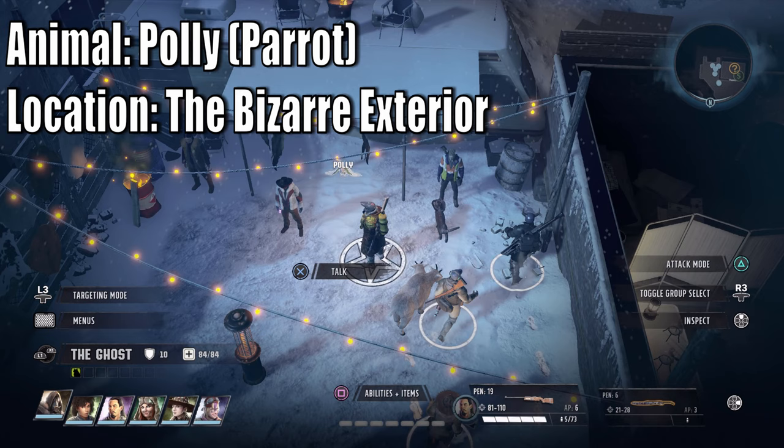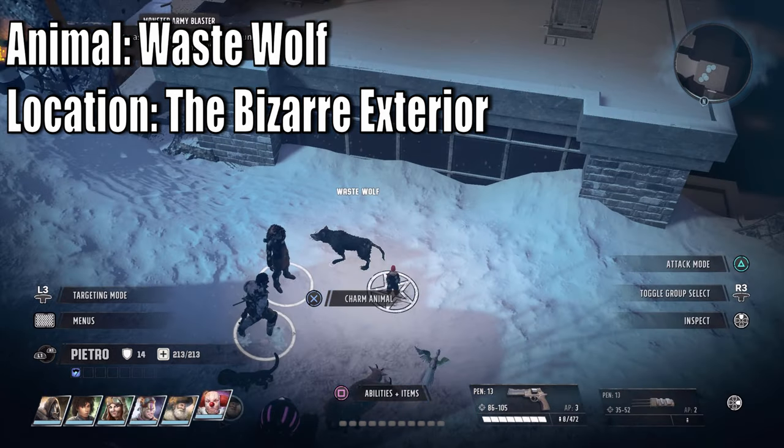Next is Poly the Parrot - make sure this parrot is Animal Whispered. You can also buy it, but if you buy it you'll need Animal Whisperer 9 when you tell it to get lost, so you can re-charm it. This one is missable, so get it ASAP. The next one is the Waste Wolf at the Bazaar Exterior, near where Charlie Knowles is during A Very Hostile Takeover. Simply Animal Whisper it.